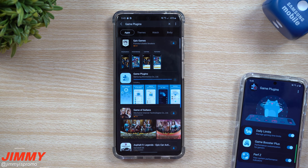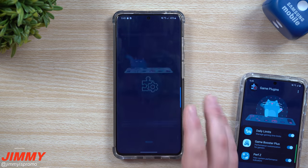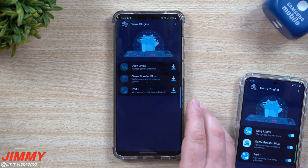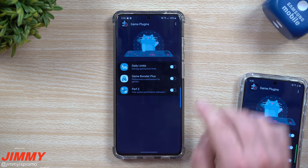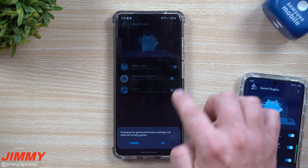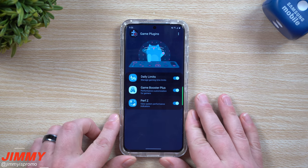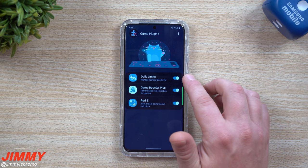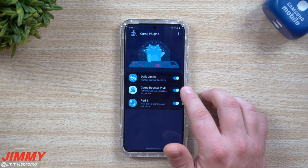Once Game Plugins is installed, you still have to open it and install each module individually — it's pretty similar to Good Lock. Hit agree, and then install each of the three modules. Now that all three are installed and turned on, we can customize gameplay per game. We'll start with Performance Z, then daily limits, then Game Booster Plus, because there's a lot to unpack here.